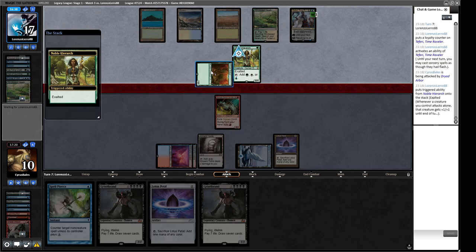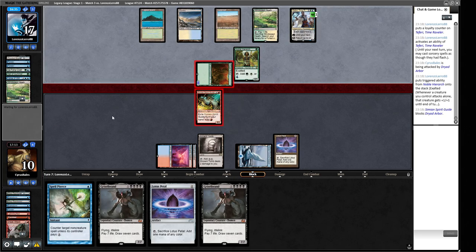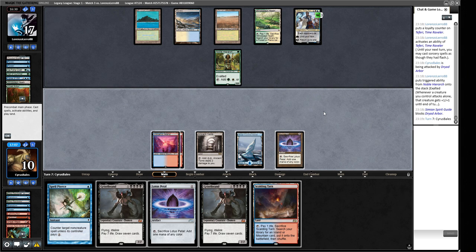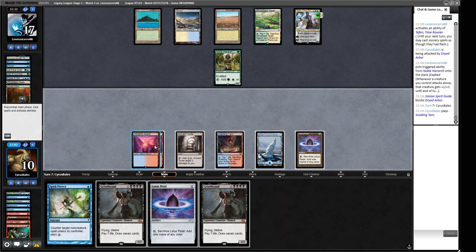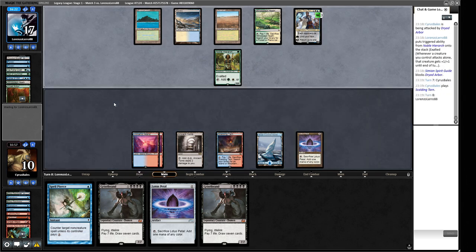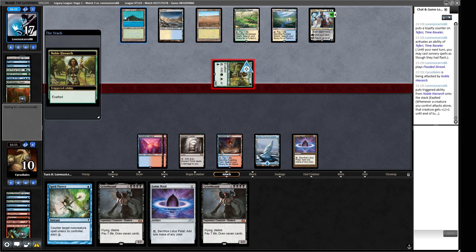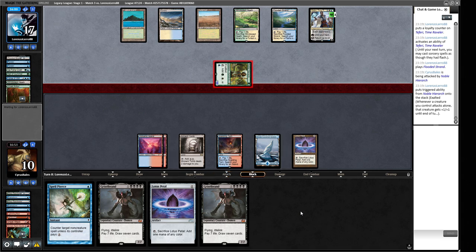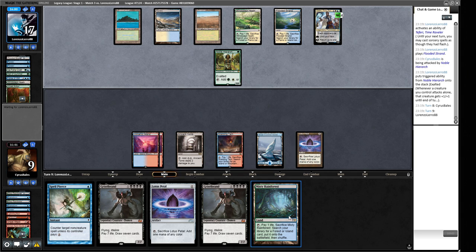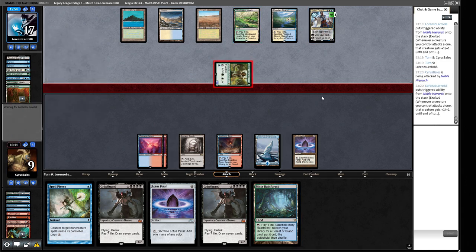We use the Simian Spirit Guide to save life over the next few turns since Teferi is above two loyalty and we can't pressure it. We draw a Scalding Tarn and keep the Brainstorm shuffle effect for later. We're actually pretty close to hard casting Omniscience, though that probably won't resolve given our opponent's full grip of cards. Our opponent is holding up a Force of Will, so whatever we cast is unlikely to resolve. We keep a Show and Tell in hand rather than casting it into an obvious Force of Will.